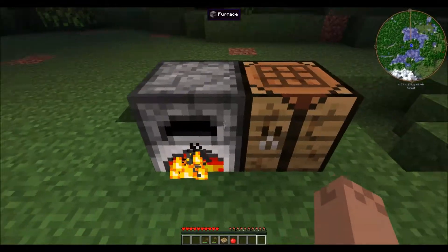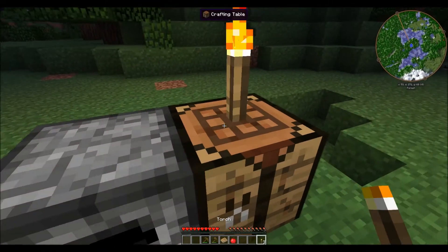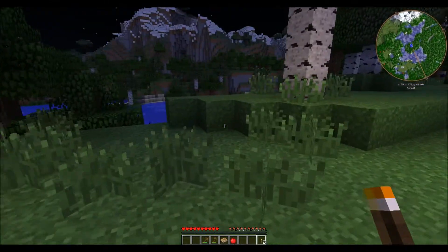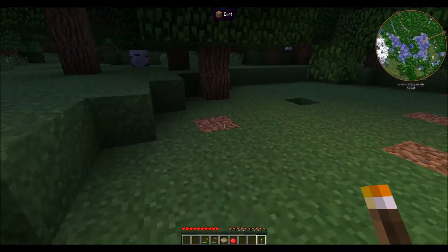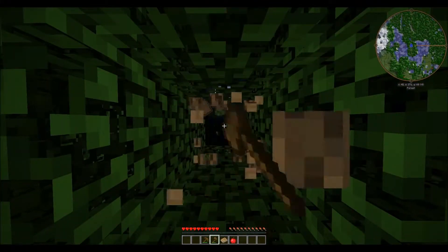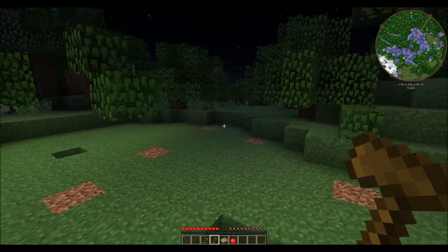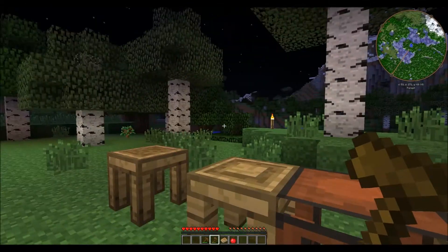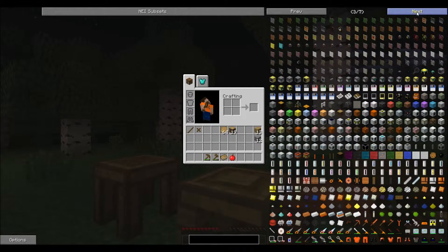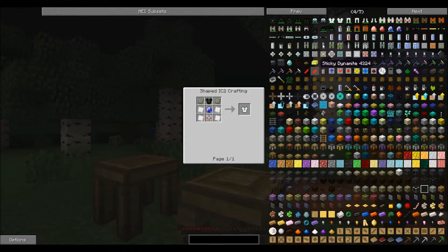Now we've got charcoal and torches. Put one there, one there, one there, and one here. Chop this tree down — I've got enough stone left to make a stone pick so we'll be able to mine some ores. Basically this is just an intro video, and at some point we're going to get into building the machines in Industrial Craft and use BuildCraft for some automation. We want to get into building the quantum suit — that thing is awesome because we can fly and it has a jet pack built into it.